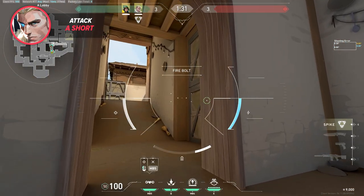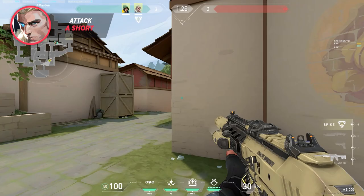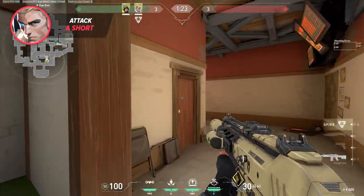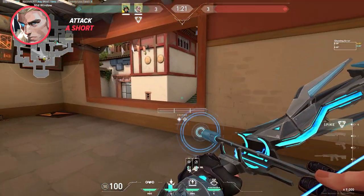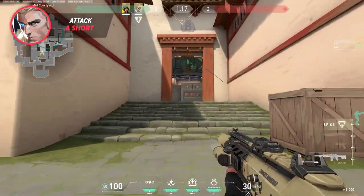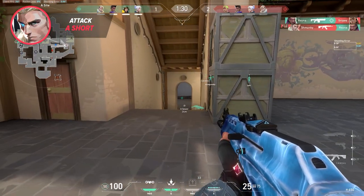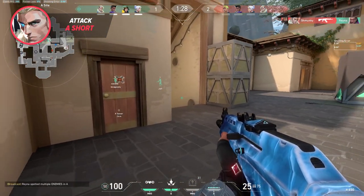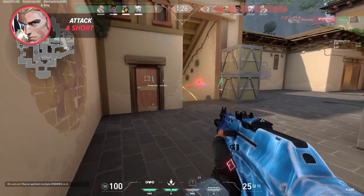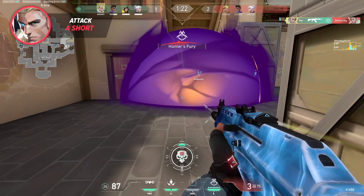Fnatic's Boaster is a particular fan of getting helped by Sova to get into this corner in short. While he sits in the corner, their team works on other parts of the map, all while this player listens to any rotations. When the timing feels right, this player lurks up and can possibly catch a player off guard, giving the site for free to his attacking teammates. Give it a go with your duo — it may take time to learn the timings, but when you figure it out, it becomes deadly, and it's only possible because of Sova's utility taking that A Short space.